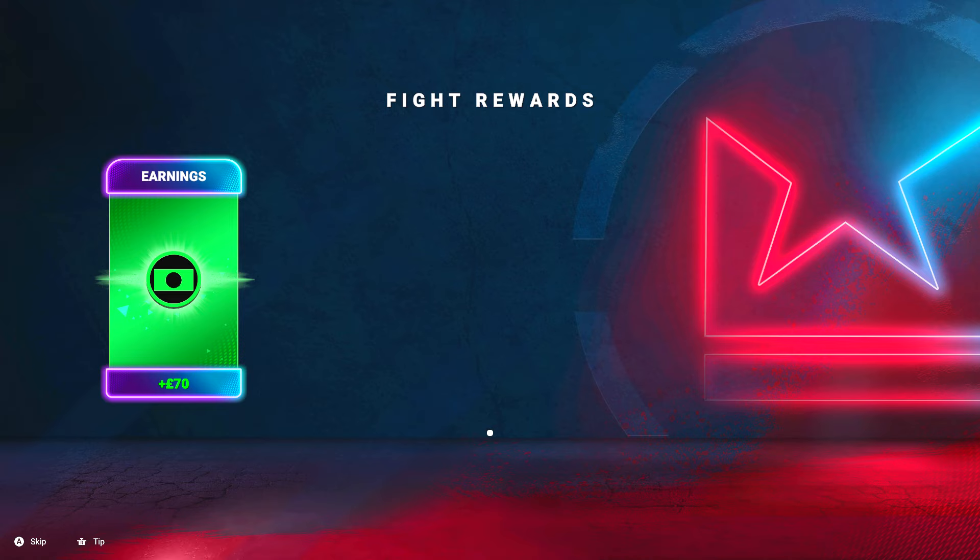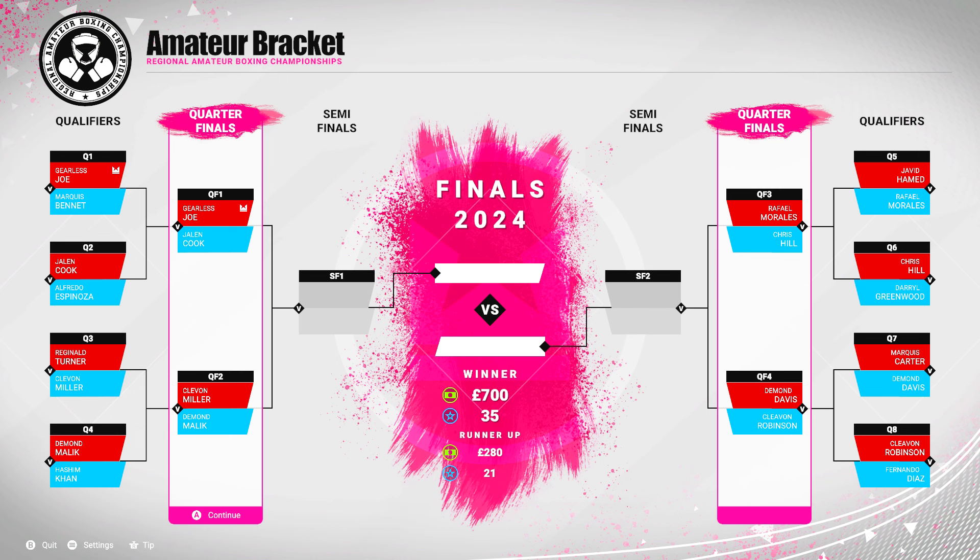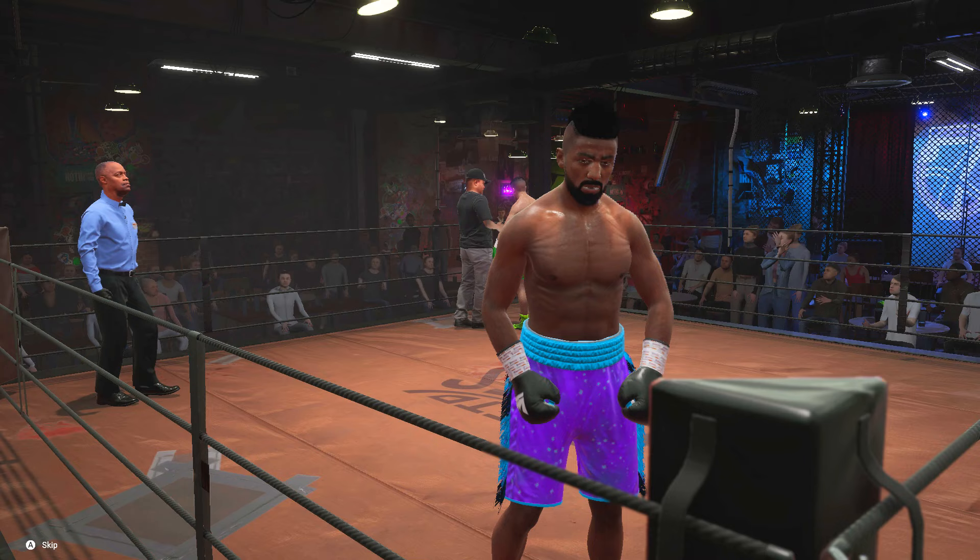We get some fight rewards — I like that, I'm really not trying to lose now. A little bit of money, a little bit of fame. We do get some SP for heart and strength, but that is going up so slow. All right, we're getting through this amateur tournament, we're in round two.